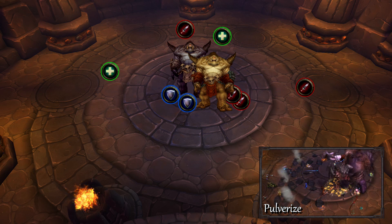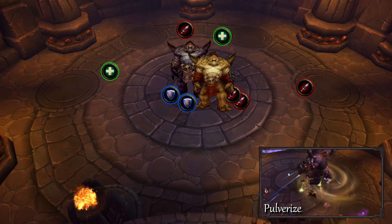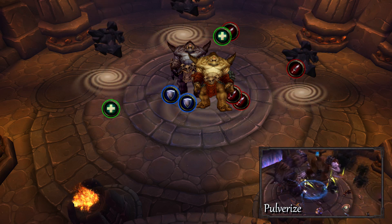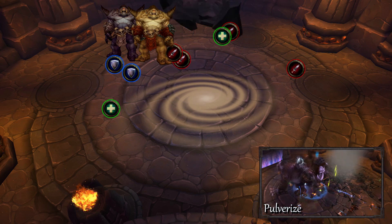Finally, he will pulverize the ground, initially causing each player to deal with damage in a 3 yard radius which you'll want to spread for. After which a few chunks of the ceiling will fall, followed by a massive chunk. Just be sure to move out of the way.